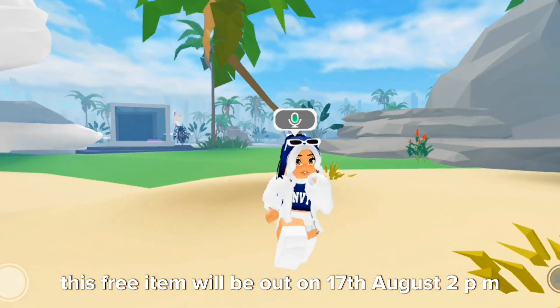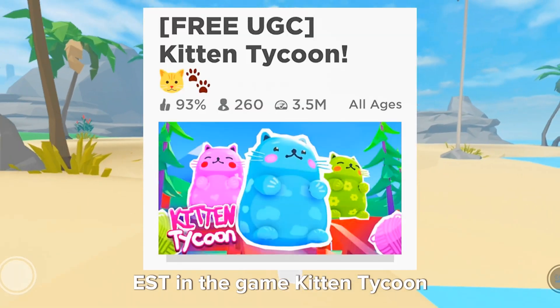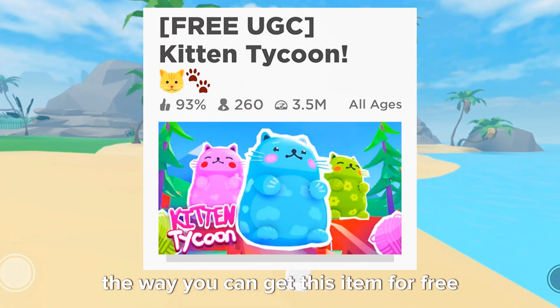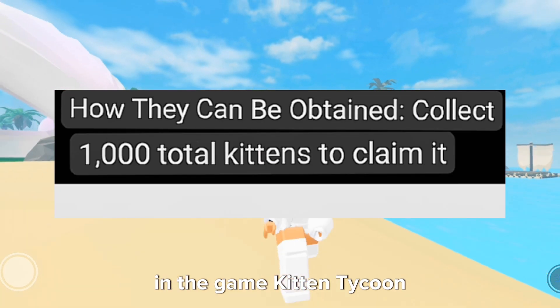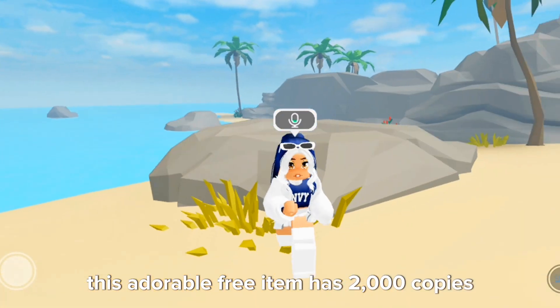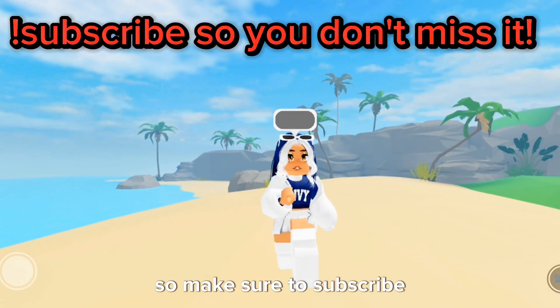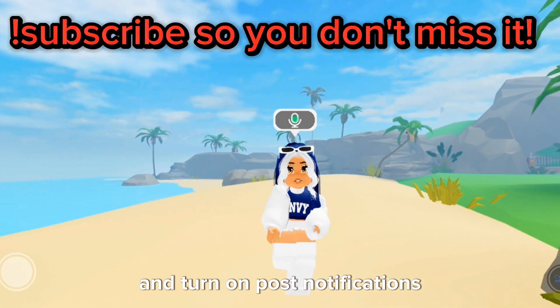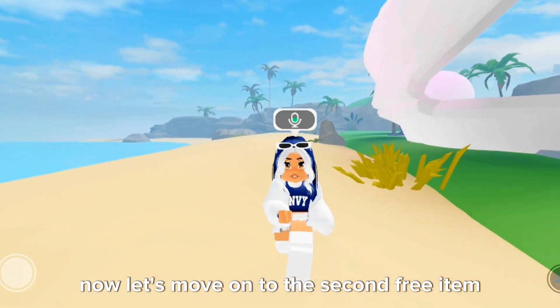The first free item is this blue kitten path. This free item will be out on August 17th at 2pm EST in the game Kitten Tycoon. The way you can get this item for free is by collecting 1000 kittens in the game. This adorable free item has 2000 copies. There is also another version of this item coming out in a few days, so make sure to subscribe and turn on post notifications so you don't miss out on this cute buddy.